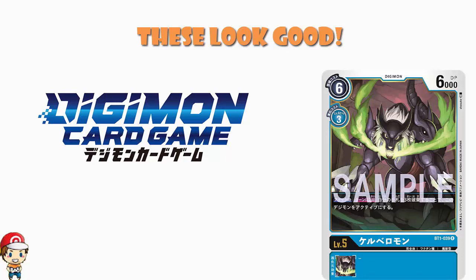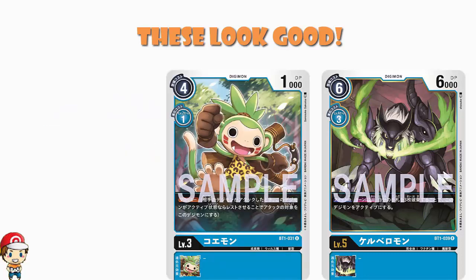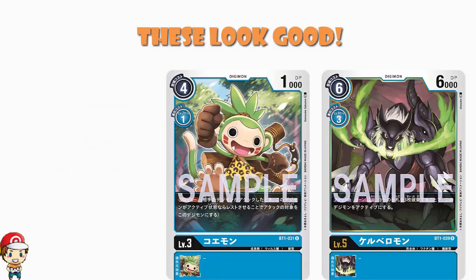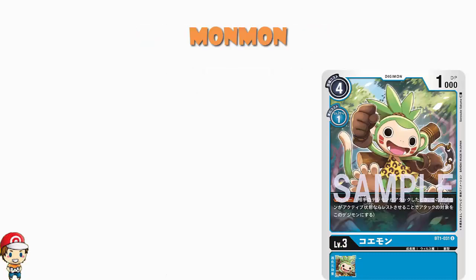So today we've got a couple of blue cards. Our translations come from the lovely Jason Snowjacks, and apparently we've got Koamon, and we've got Cerberumon — or Saberamon, that's what people seem to be going for. I'm not an expert on Digimon, but I am pretty knowledgeable when it comes to card games. So let's start off with MonMon, or Koamon. It's a level 3 Digimon, and it is a 4 cost to play normally, 1 cost to evolve.